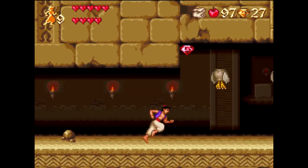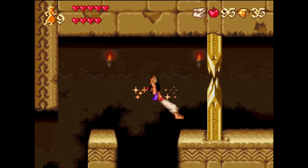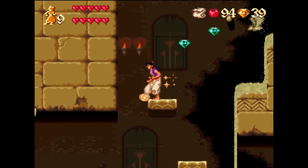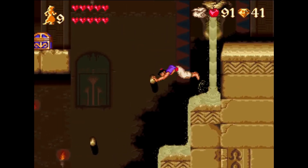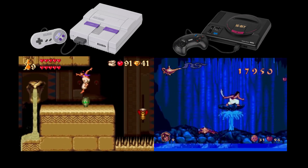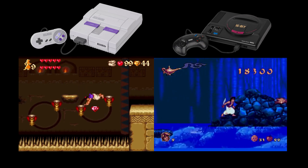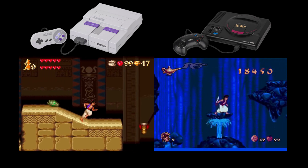Aladdin delivers a gameplay experience that seamlessly blends elements from a variety of genres, including action, platforming, and even a smattering of puzzles. Its diversity keeps you engaged, ensuring that no two levels feel the same. Every section of the game introduces you to new challenges, whether you're dodging obstacles, defeating enemies, or solving puzzles. Although the SNES version lacks the swordplay present in its Mega Drive counterpart — which we will discuss in the next video — it more than makes up for it by focusing on tight, well-designed platforming mechanics. Jumping across rooftops, narrowly dodging traps, and fighting off guards with apples becomes an integral part of the Aladdin adventure.